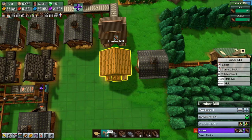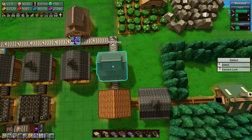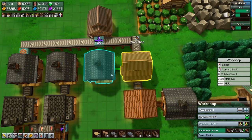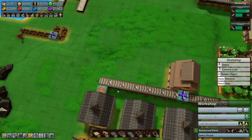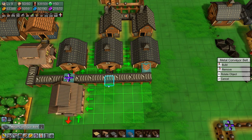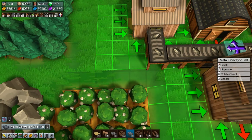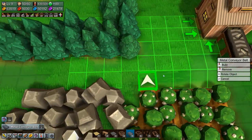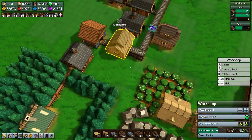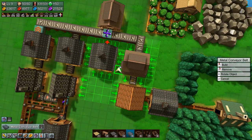You go in there, and you go in there. That should get that going, at least for one cycle. Then we need to get you to come out here and go in there. So that's nails going in, and we are producing reinforced planks, which we need to pull out and stick into this barn.